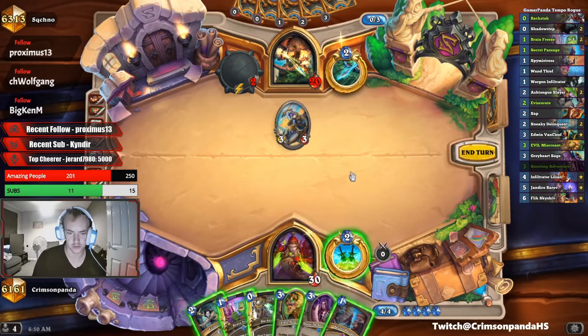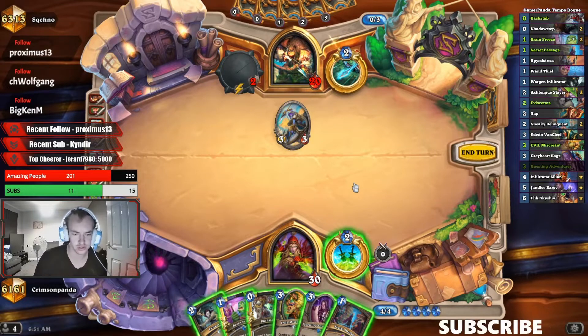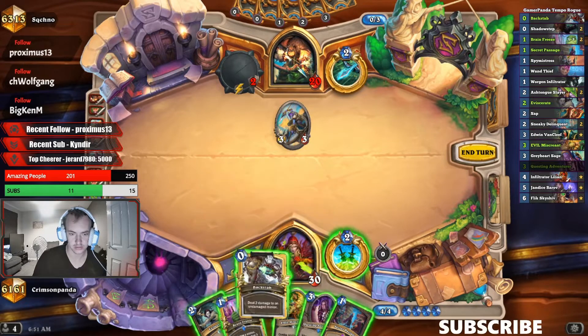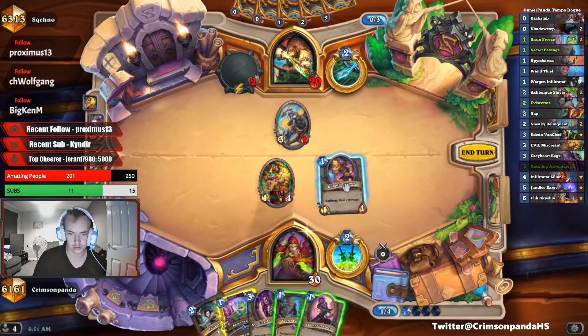Let's see — we can go for another quest then. Quest into Brain Freeze puts on a 3/3, which isn't amazing. We backstab, evil combo — maybe we do that. We might find a rush lackey or a damage lackey. Damage lackey, there we go.